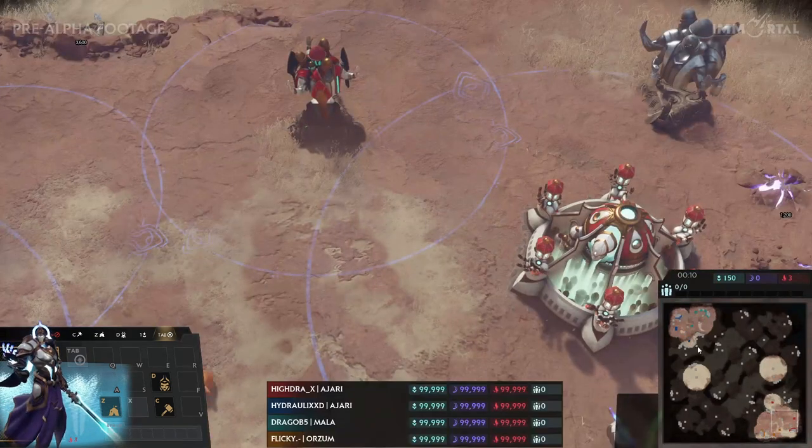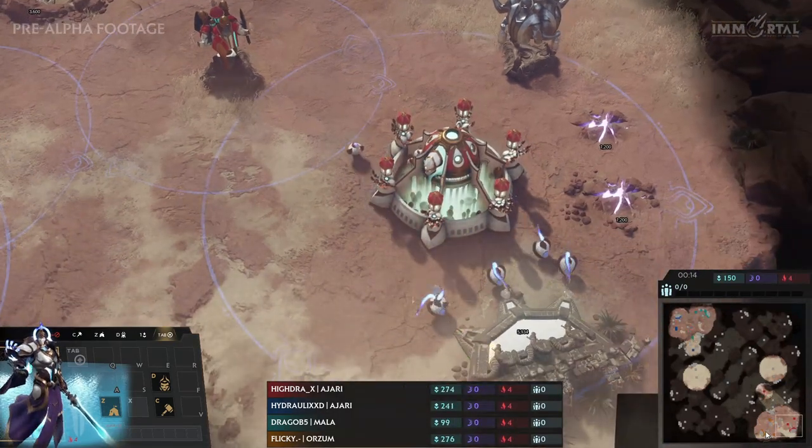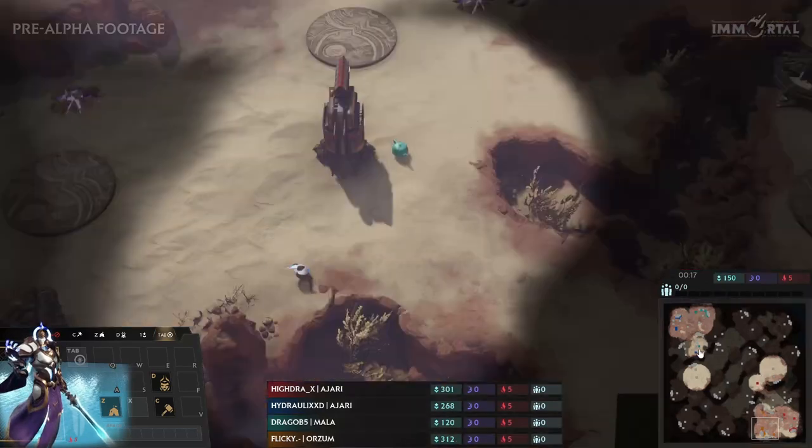In the bottom right we have the red team Hydra playing as Ajari, and his partner is going to be Flicky playing as Orzum. So the Kroff faction — both of them playing Kroff.